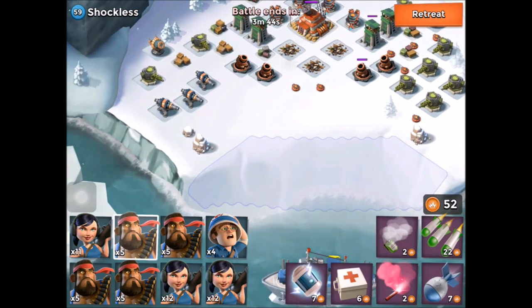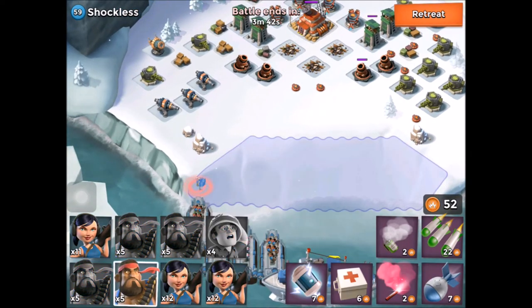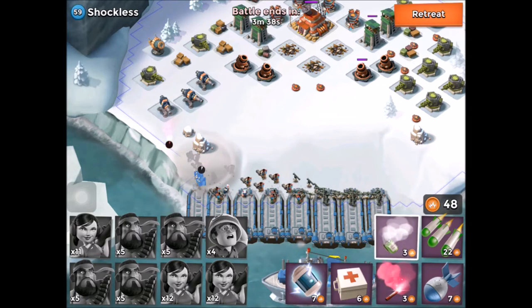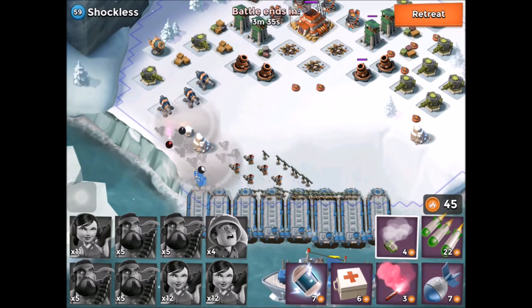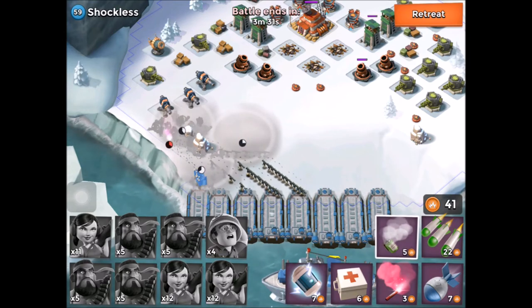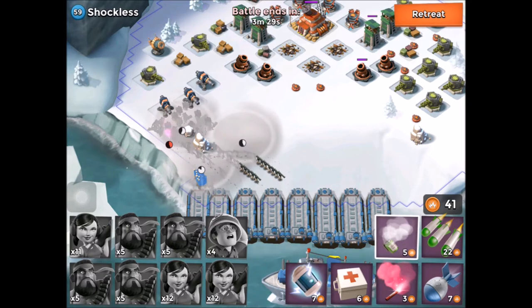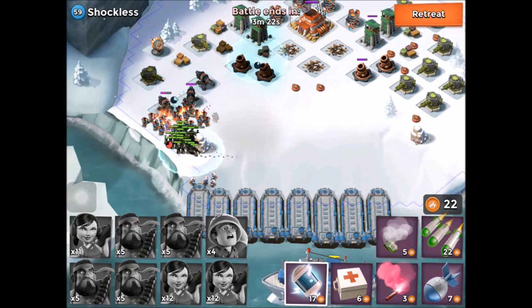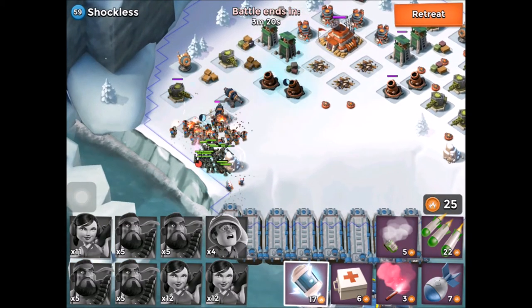We're then going to land our troops from the left-hand side of the beach, and we're going to flare them left, and we're going to send them in under the protection of some smoke to stop anything firing at them. Then, just as that smoke runs out, we're going to shock the cannons and the mortars, and we're going to start heading in from the left-hand side.